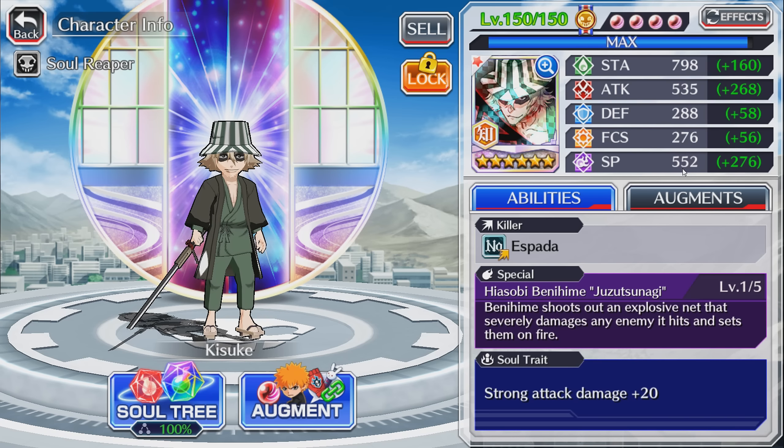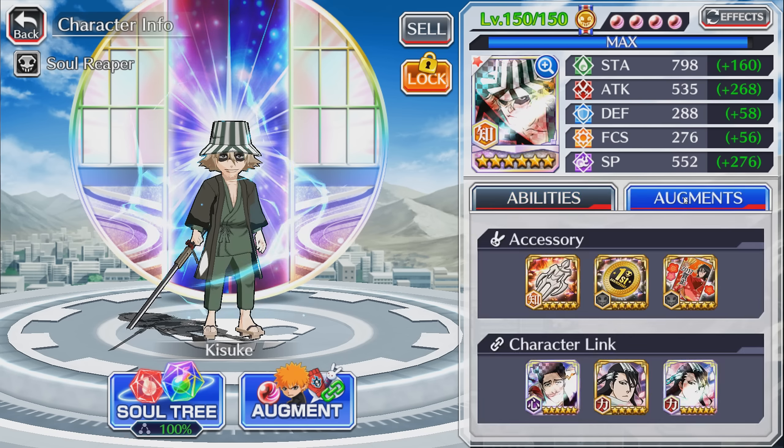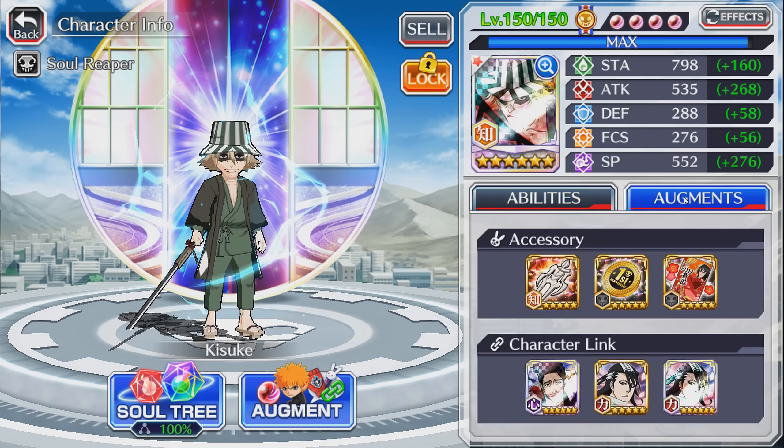Let's look at his build. Right off the bat, the stats are looking pretty good — he has 800 attack and 800 SP, which is solid for a hybrid. We have 30 attack on the tension tie, 15% SP on the coin, and 15% SP on the New Year's card, which gives him a 50% increase in both spiritual pressure and attack. What a beast, what a solid Kisuke.